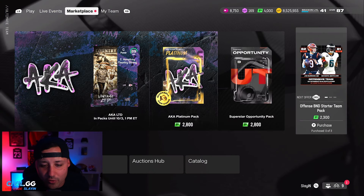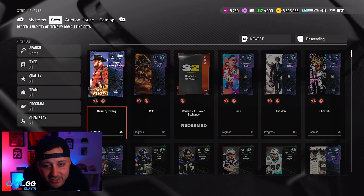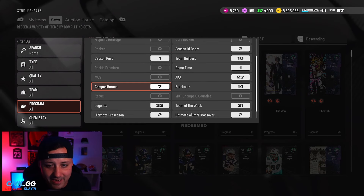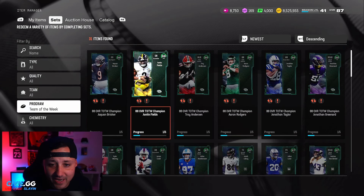For some reason you cannot go to the catalog and do it — you have to go through sets. If you go through the catalog, all it does is kick you to the main menu. I don't know why, but there are some cards that are really good that I'm definitely going to add to my team.